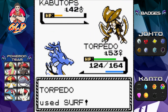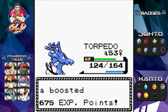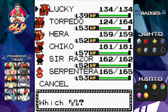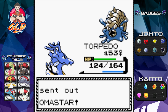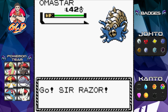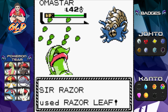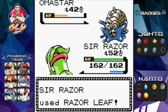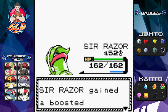Kabutops defeated! Lucky is gaining points and Torpedo is too. Brock is coming out with Omastar — a water type Pokémon — so let's switch to Sir Razor. Let's go straight for Razor Leaf attack. And just like that Omastar has been defeated — critical hit! Oh yes!